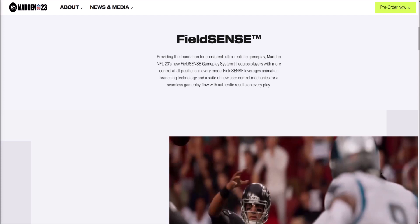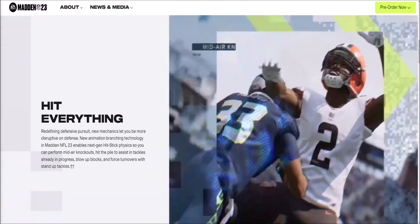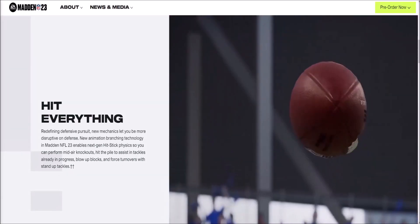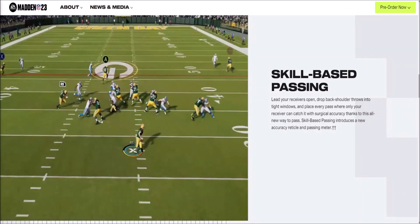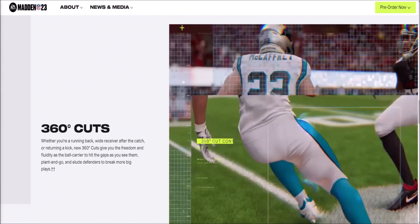Over on Madden's actual site, they have a blog going over Field Sense: 'providing the foundation for consistent, ultra-realistic gameplay.' Madden 23's new Field Sense gameplay system equips players with more control at all positions in every mode. New animations and branching technology enable next-gen hit stick physics — mid-air knockouts, assist tackles already in progress, blow up blocks, and force turnovers with stand-up tackles. Skill-based passing lets you lead receivers open, drop back shoulder throws into tight windows, and place every pass where only your receiver can catch it with surgical accuracy.